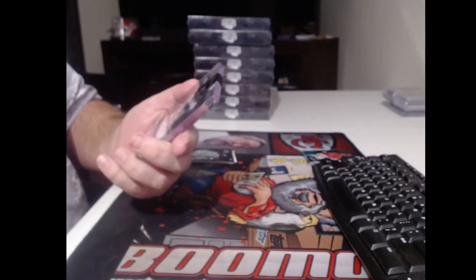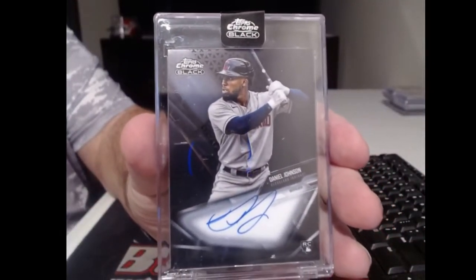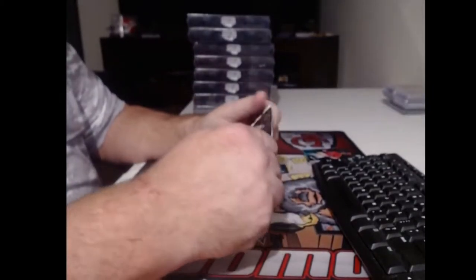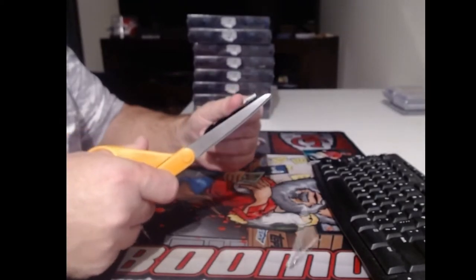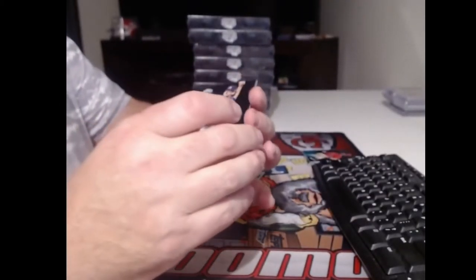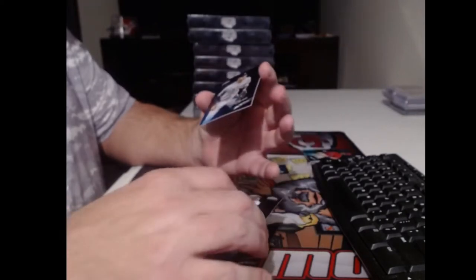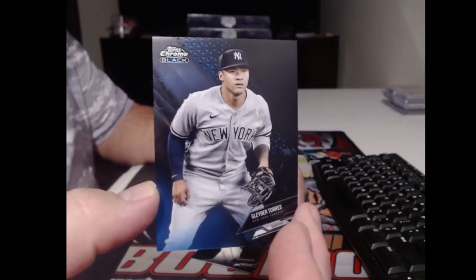Who are these guys, man? Daniel McJohnson. E. Anderson, true rookie. Brandon Crawford. And for the Yankees, a blue, one of 75, with Gleyber Torres.